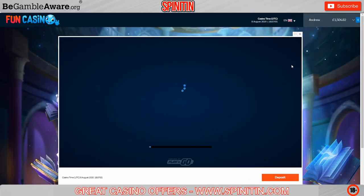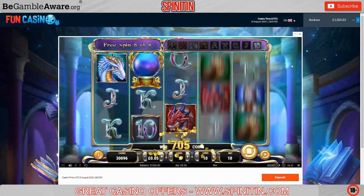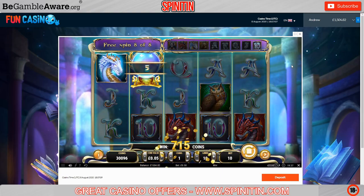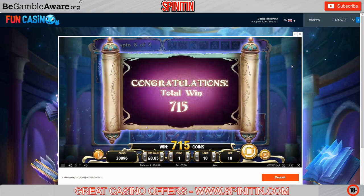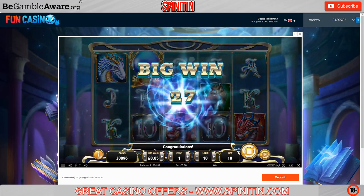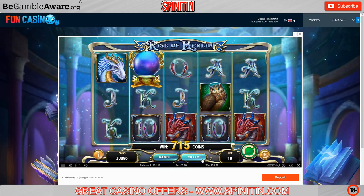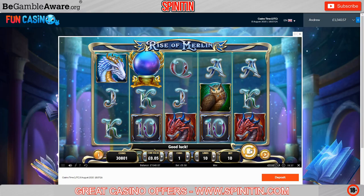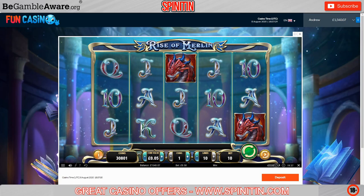Willie's Hot Chilies went for about four pound 20. Rise of Merlin has gone for about 35 — thirty-five seventy-five, which is not bad at all on a 50p stake. We'll take that. One more press and then we're off to Doom of Dead next.